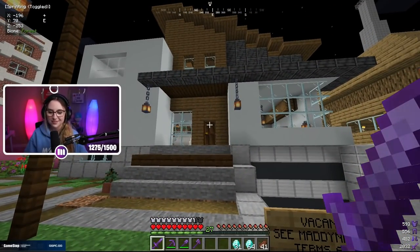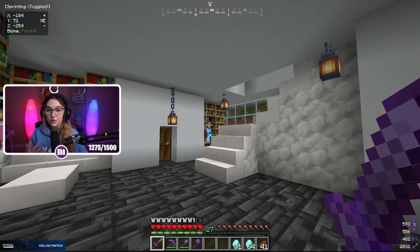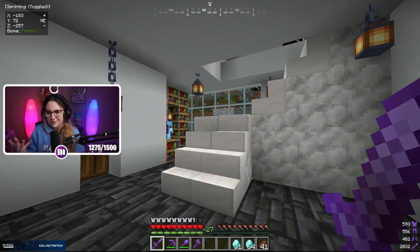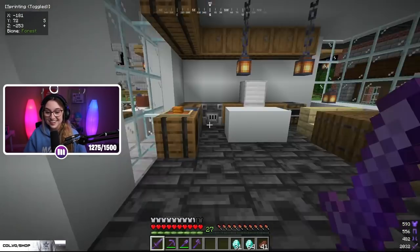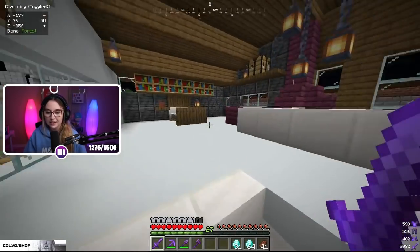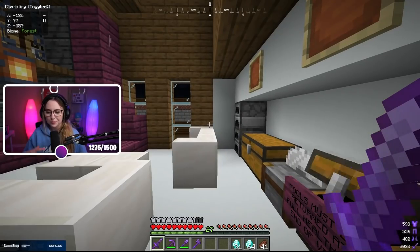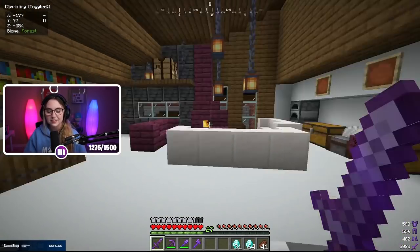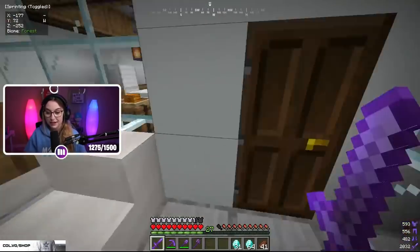Across the street is the Airbnb I built. It's supposed to function as an actual Airbnb — any new server members can pay me diamonds on credit, since they obviously won't have diamonds when they first join the SMP. They can stay here, use diamond gear and tools, and get some food like chicken that they don't have to return. Once they get diamonds, usually within a seven real-life day time frame, they pay me back. It's a nice little boost to get started, since it's really tough to get going without food, shelter, or tools.